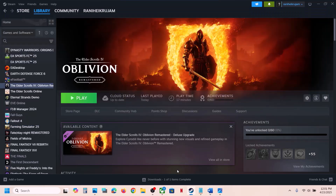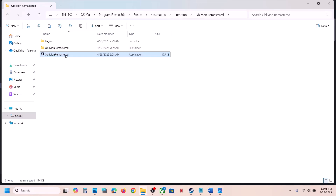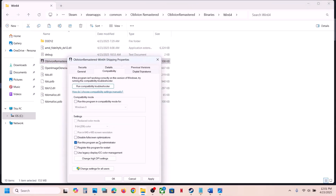The next step is to run the game from the installation folder. Instead of launching from Steam, right-click the game, select Manage > Browse Local Files, and double-click the exe file to launch. If that doesn't work, open the Binaries > Win64 folder and launch from there. If still not working, go to Properties, check Run This Program as Administrator, hit Apply and OK. You can also try Windows 8 or Windows 7 compatibility mode, and try enabling Disable Full Screen Optimization.